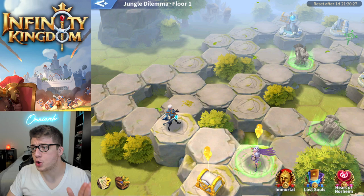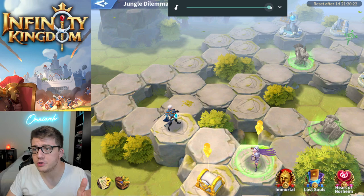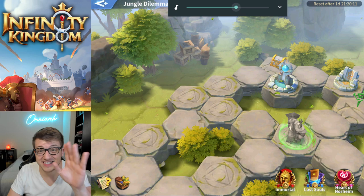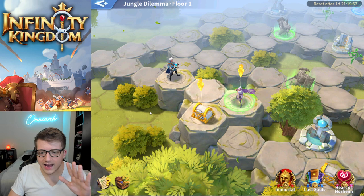One of my favorite things about the Mysterium is the mysterious shop, which gives you epic fragments at a discount. If you're free to play or a low spender and really need fragments of a particular immortal, you may get lucky and find them here at a discount, which is nice. Also, the jungle dilemma floors have some really good, calming, beautiful music — I'm a sucker for good game music.